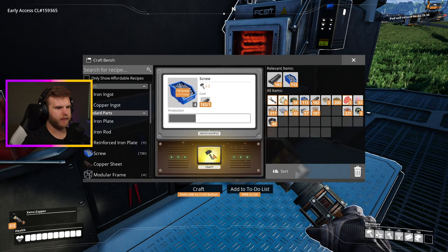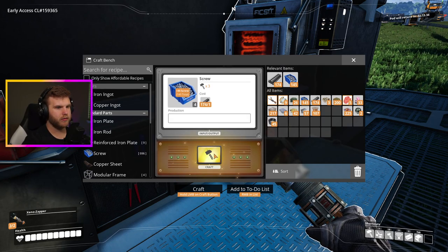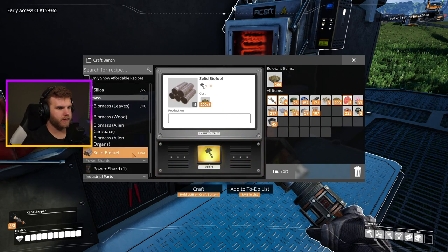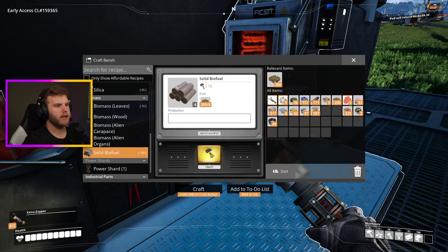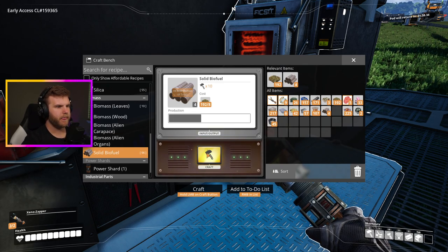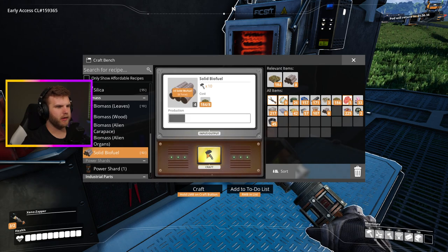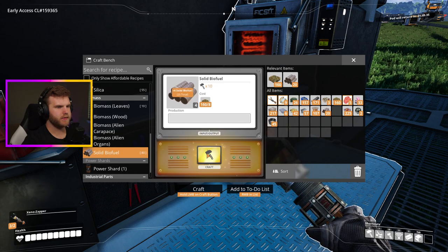I need 150 screws for the chainsaw. If I can have it right away and start pumping out that new fuel, that'd be great. You can make biofuel with solid biofuel - interesting. But it takes a long time to make biofuel, good god. I might need to automate that, which is fine.